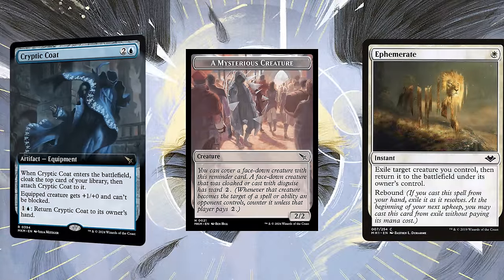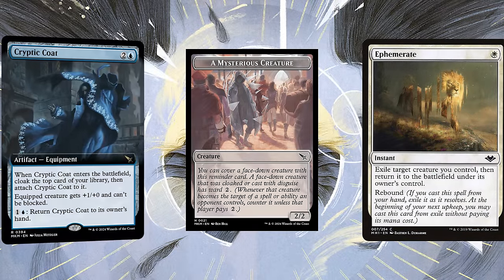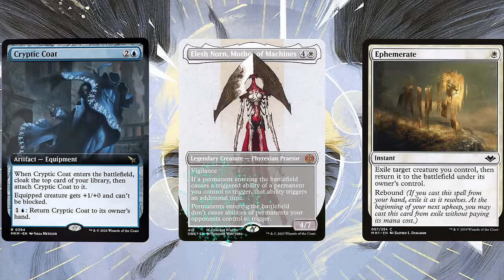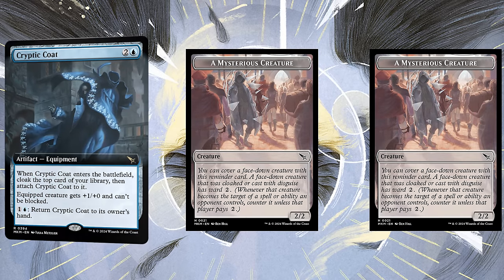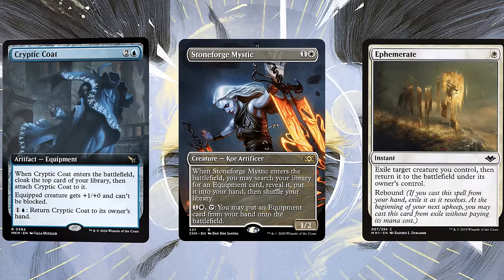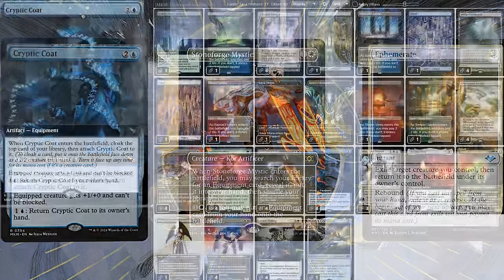If we blink our face down cloak creature, it'll re-enter face up, even if the card isn't a creature. In a perfect world, we'll get lucky and cloak something really big, like Elesh Norn, shutting off our opponent's bonus triggers and doubling our own. That means if we play Crypto Code after Elish Norn, we'll cloak two creatures. Because Crypto Code's an equipment, we can dig for it with Stoneforge Mystic, also working really well with Ephemerate. And because we want to find big things to cloak, the first place we'll try Crypto Code is in an Omnath deck.